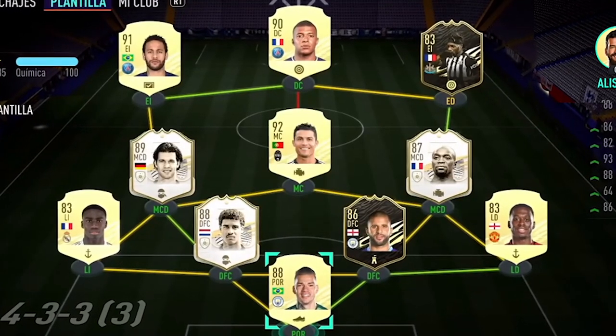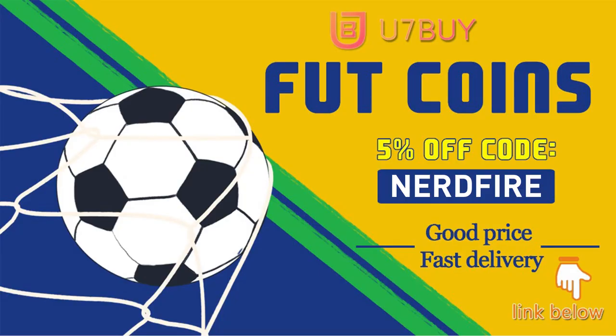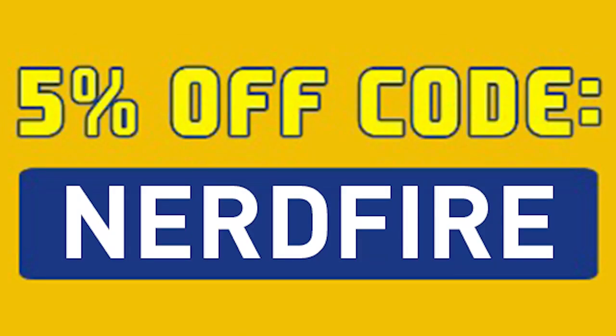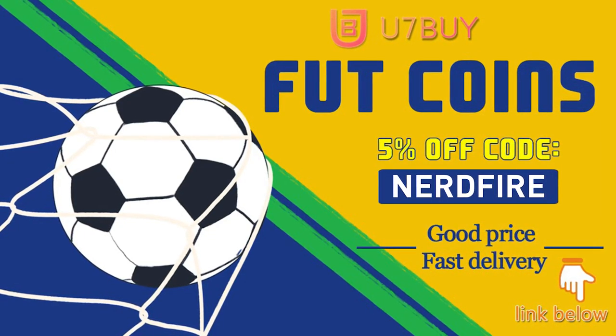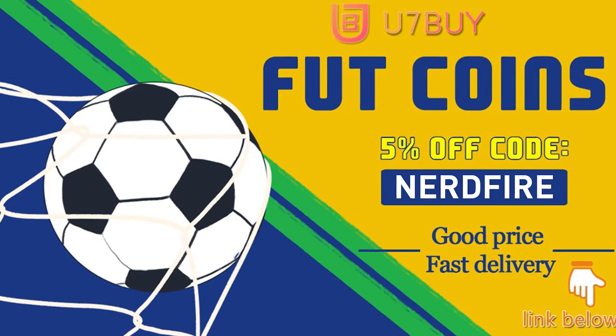Are you facing ridiculous teams and you're stuck with ones just like this? Well, look no further. Head over to You7Buy.com and get yourself some foot coins using the code NERDFIRE at the checkout for 5% off your order. It'll be linked in the description. They are cheap, safe, and the most reliable, so make sure you go ahead and check them out and make your team better than ever.